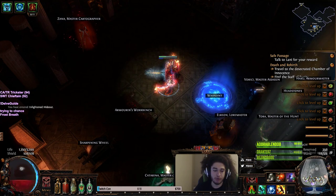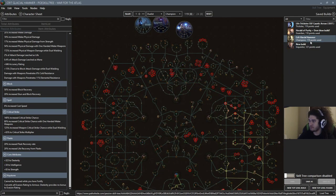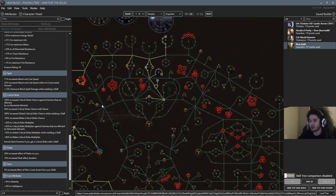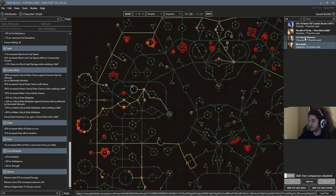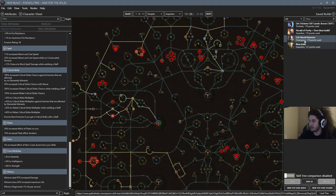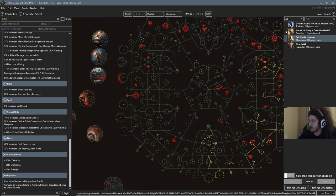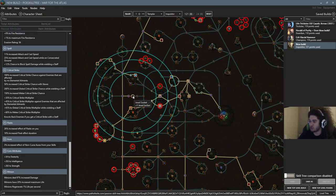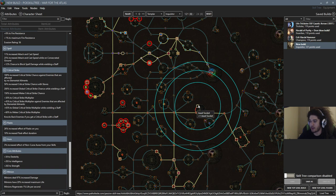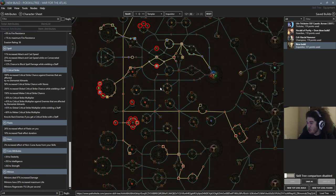I want to show you the newer glacial hammer build and talk about why I'm making the change. The new glacial hammer build is on an Inquisitor — this is 121 points, you can chip off damage or life wherever you'd like. Comparing the trees: the characters get roughly the same amount of life, the Inquisitor gets maybe a tad bit more. The glacial hammer champion uses one jewel for conversion; our Inquisitor grabs a jewel at 60 strength and another jewel on the way to the Scion life wheel, so we get full conversion.